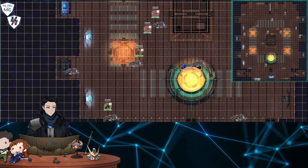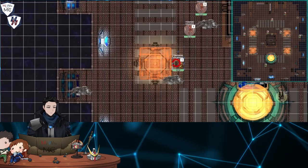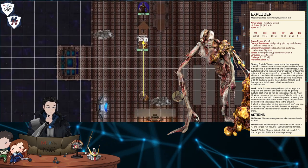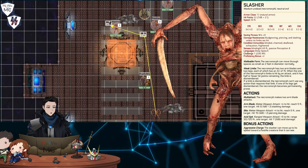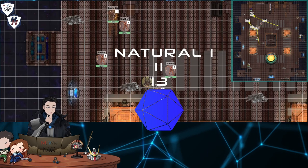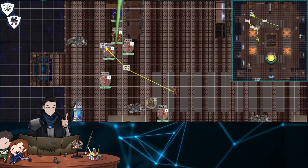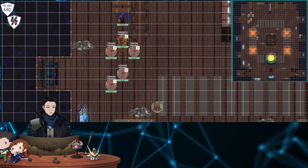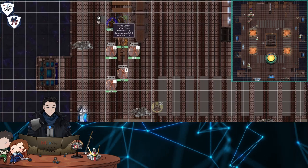Isaac rolls initiative and gets a 14. He spots a worrying pair of glowing pustules across opposite distances — both exploders immediately move closer towards him. Meanwhile, four slashers aggressively close the gap, stopping only to spit caustic bile in Isaac's direction. Each one rolls for attack: natural 1, 11, 13, and natural 20. Three globs of acid dissolve in transit, but one slasher gets lucky and grazes the armored flanks of Isaac's shoulder, dealing 16 acid damage. The armor sizzles and rusts slightly at the edges, but nothing Isaac can't shrug off.